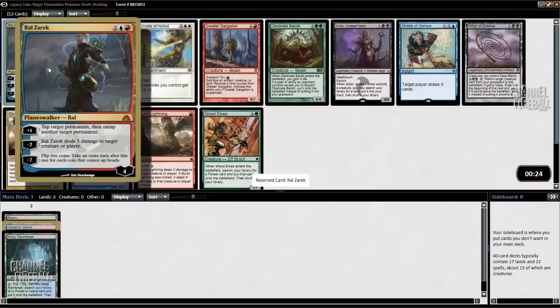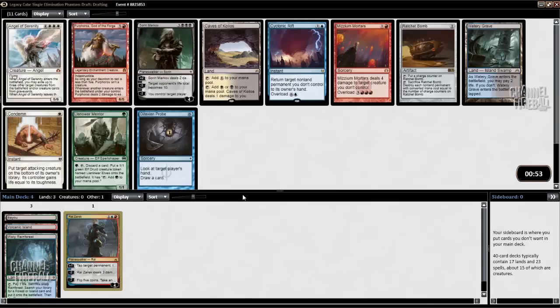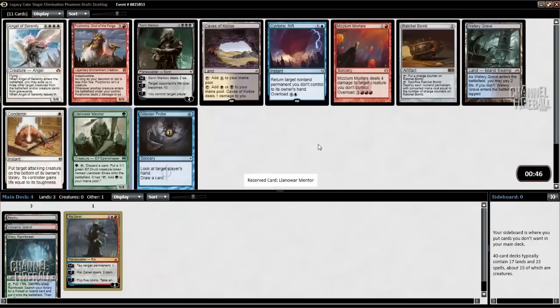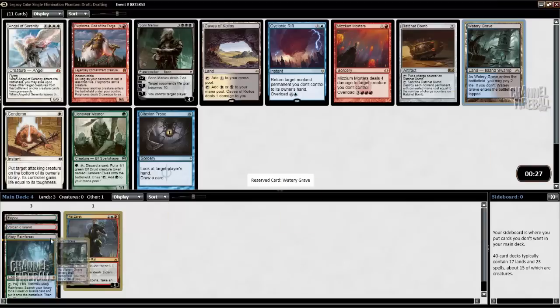I do like to flip some coins if we get to the ultimate. I've never even seen this card before — it's a 1/1 and you can make a land a creature if you discard a card. I'm just going to take Watery Grave. I'm taking a lot of lands right now, but as we get into pack 2 and 3 I can shift my focus into taking spells, and if I ever see a great card I can take it over fixing.